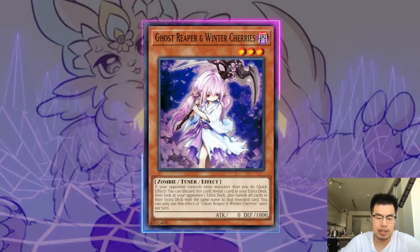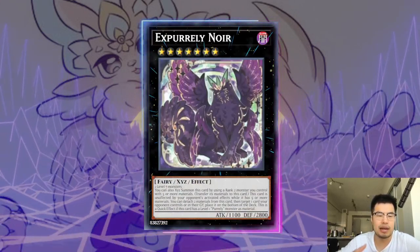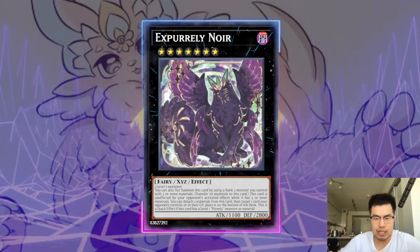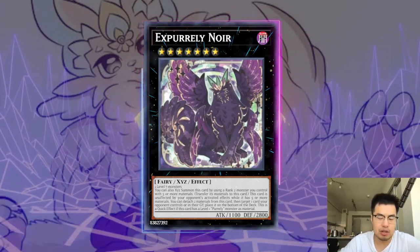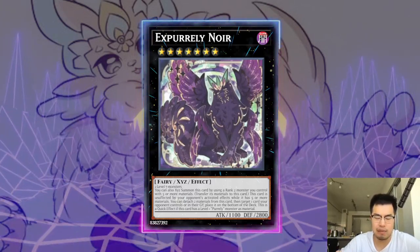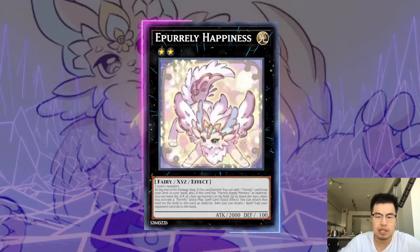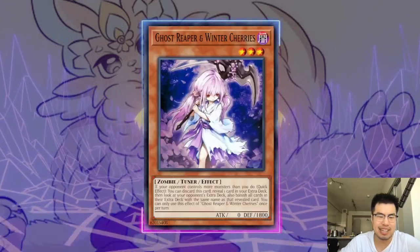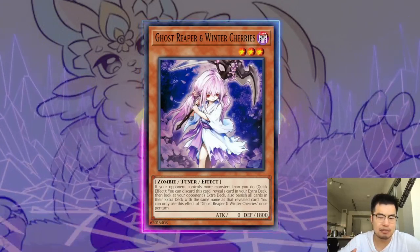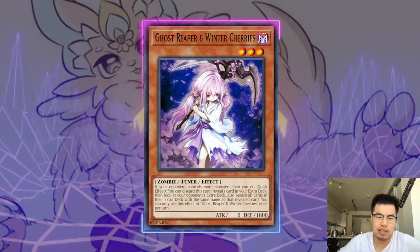Ghost Reaper and Winter Cherries is also a card that has crossover in certain matchups — you can obviously hit X Purely Noir. If you're playing a very combo-heavy deck and can't rely on them having X Purely Noir, then maybe this could serve a function. I just don't like this card because Purelis can still play a lot of hand traps, they have a lot of advantage, and basically like Zoodiac, they don't really need X Purely Noir. They can still make Zeus, they still have Plomp, they still have monster negates in the form of Beauty. So you're kind of going neg one on the Ghost Reaper. But if your deck has a struggling matchup against X Purely Noir or specific extra deck things — also against Samurai — then this could be a card to consider.